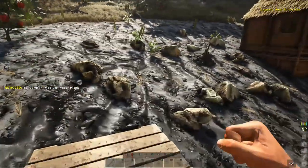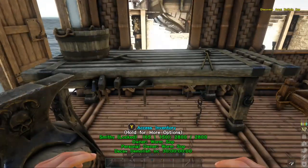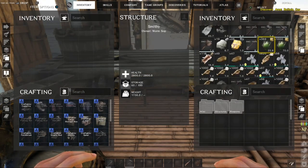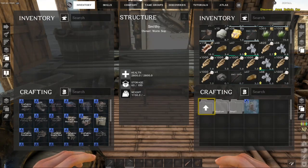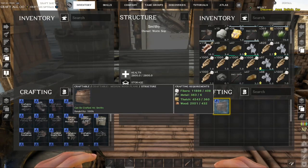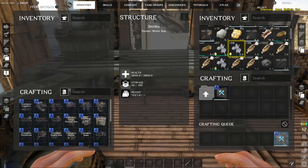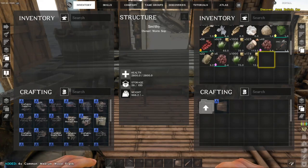Let's go back in. Ship construction, medium planks — yeah, definitely not enough. What are we missing? Wood by the looks of it. It's nothing too bad; wood's never bad to get.